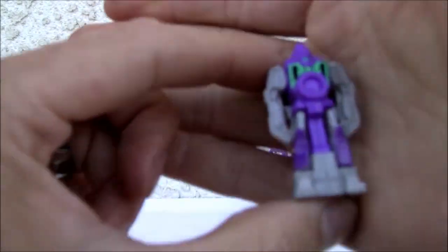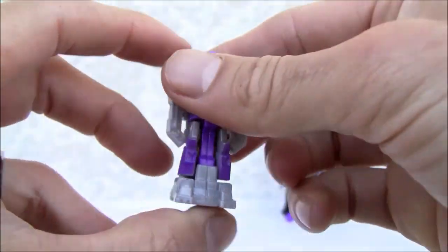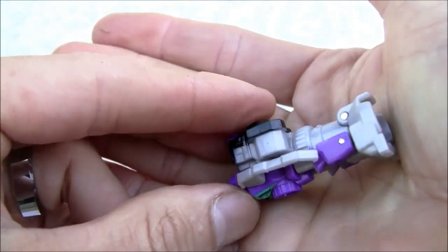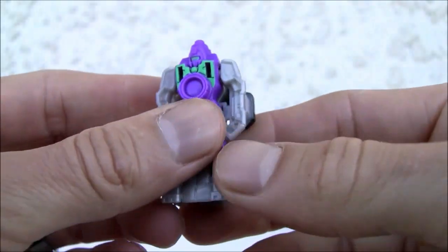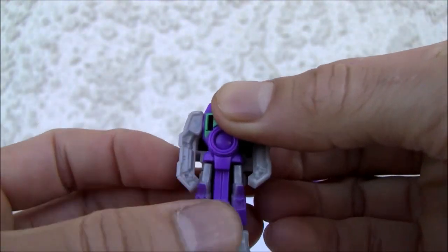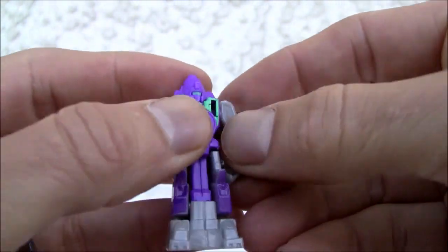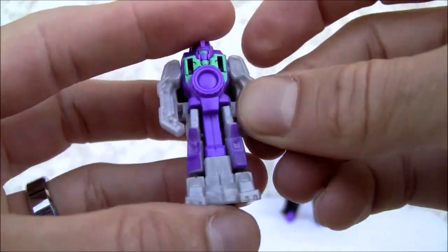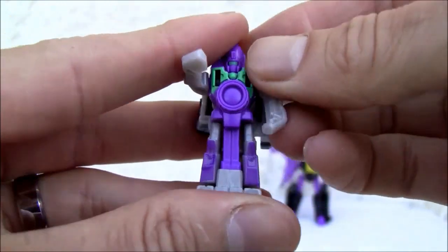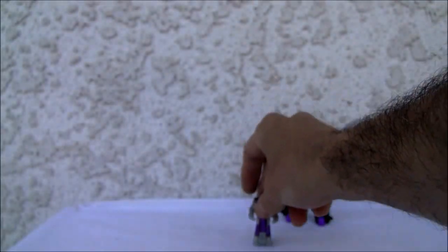Let's start with Reflector — I like Reflector. This is in his basic mode right here. This is camera mode — I like it. It looks like a nice little camera. It's a very basic figure, but it is what it is — it's a Target Master. That's about it for the articulation. It doesn't really have legs, so to speak, but it does stand up — that's all it does.